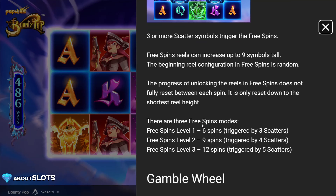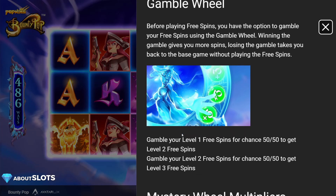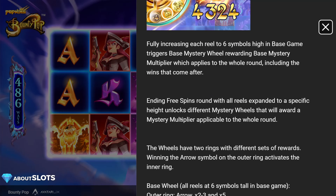You need three or more scatters to trigger the free spins. You can get from 6 to 9 to 12, and you can gamble should you not get 12. The gamble wheel is similar to Cherry Pop. Mystery reel is what you're looking for, because in this one the multiplier isn't increasing. But should you get all the reels, you will unlock a bronze, silver, or golden wheel for an insane amount of potential.